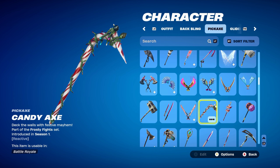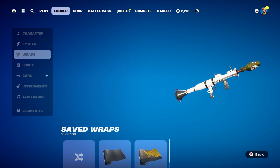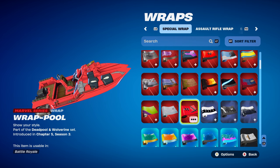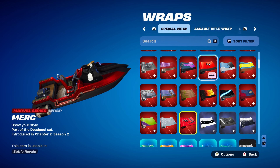The weapon wrap for this combo is Rat Paul, a Marvel Series wrap, part of the Deadpool and Wolverine set, introduced in Chapter 5, Season 3 — it's Deadpool's weapon wrap, using it for the red, black, and white design. You can also use Merc from the Chapter 2, Season 2 Battle Pass if you prefer that one.